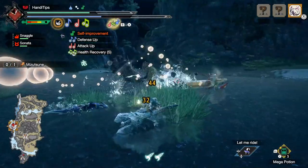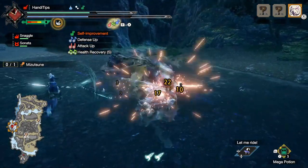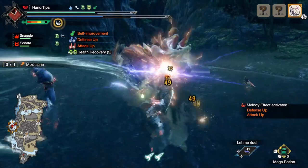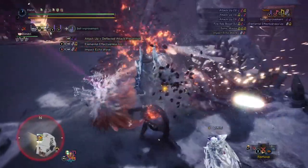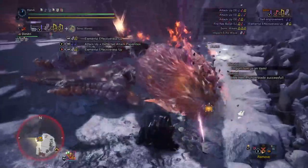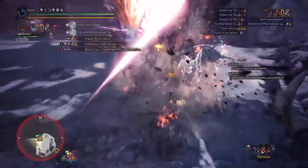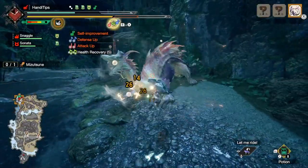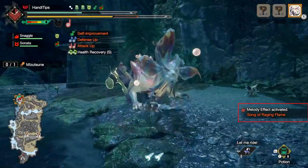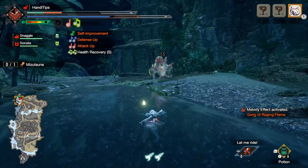Moving on, we arrive at a move that I'm beyond excited to see in Rise. After we play the Magnificent Trio, we can follow it up with an Infernal Melody — you take your horn and give it a quick spin to do a great burst of damage on the monster. This is a move that World/Iceborne horn mains absolutely treasured. It was actually a late addition, not coming until the Iceborne expansion, and when it did, horn mains went nuts. The burst damage you could do with this attack was incredible. While it seems like this move has been slightly nerfed in comparison and is locked behind a gauge, it gains the additional benefit of giving a solid buff as well.